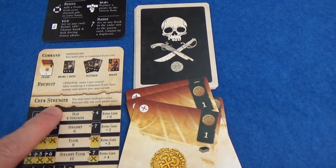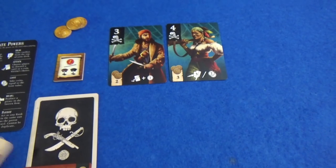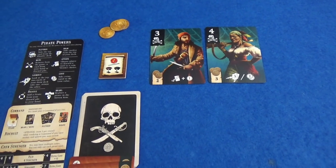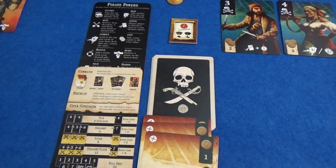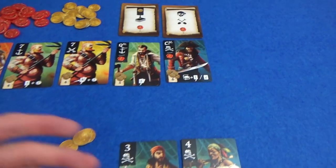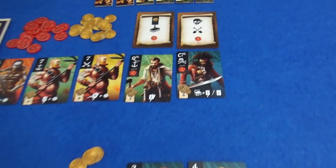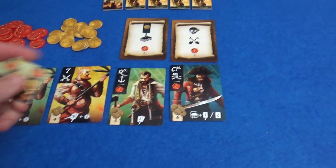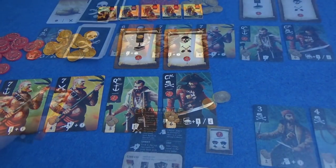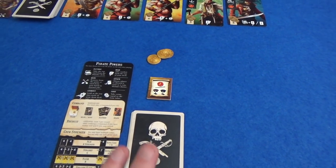So we now compare crew strength and make some crews. Neither of us have got anything — we didn't hire very well or save our money very well at all. You have to have assembled a party with a strength of at least four, so you need at least a pair to get any points. We are in the same position — we've both lost out on one point there. There are six rounds in a two player game. These pirates now go into our discard piles and we'll come out with the rest of our decks.